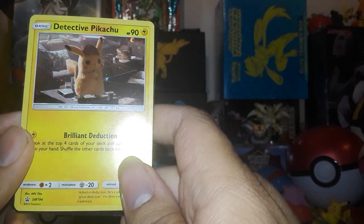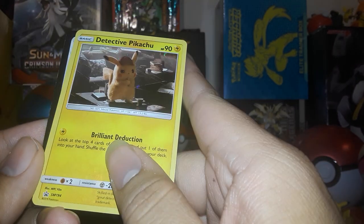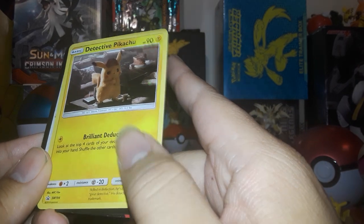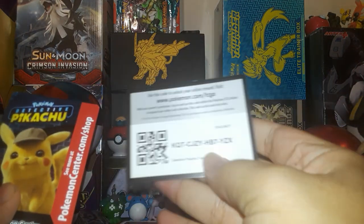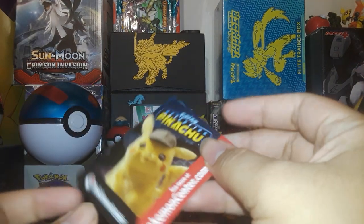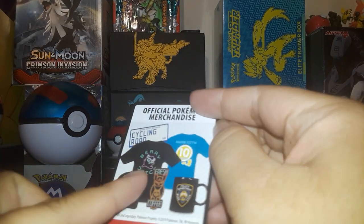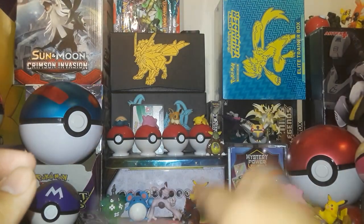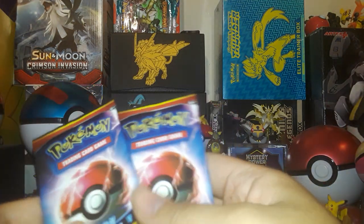Alright, so right now we've got this little Detective Pikachu card - Sun and Moon 194. We've got this code card, and we've got this cute little advertisement for the shop with a bunch of neat stuff, some berry juice. So then we'll just open up the packs.